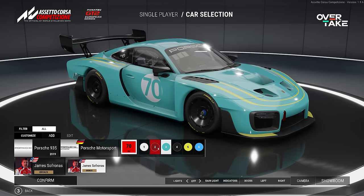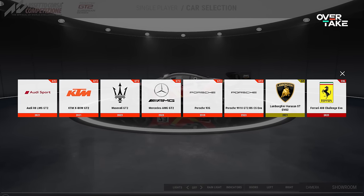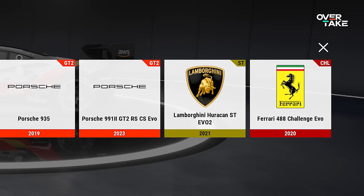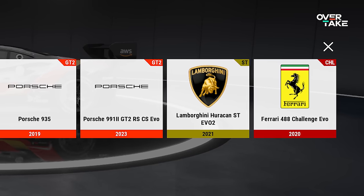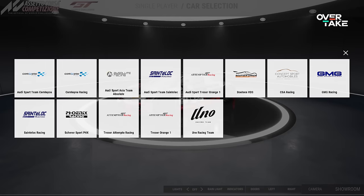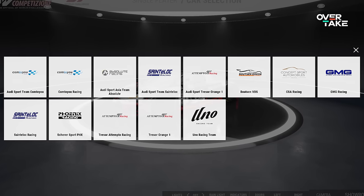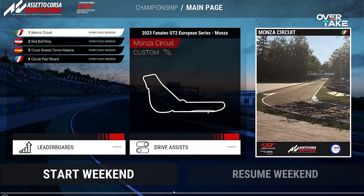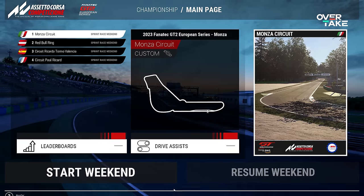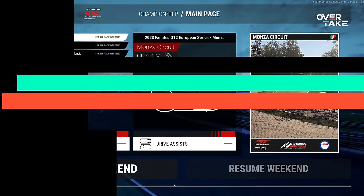Please note that the Huracán Super Trofeo and the 488 Challenge are also listed for the GT2 group in ACC, as these cars are also eligible for competition. In addition to the new cars, the latest update also includes updates to the GT3 liveries for the GT World Challenge 2023 and the option to drive the official 2023 season in both GT3 and GT2 in single player. However, Dijon and Algarve tracks are missing for the latter.